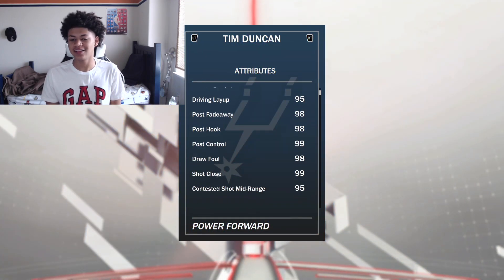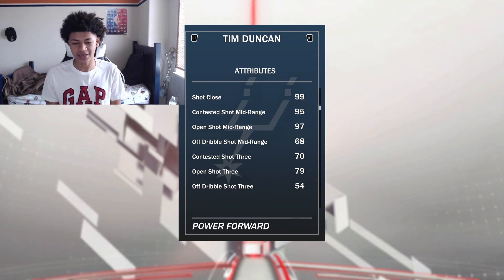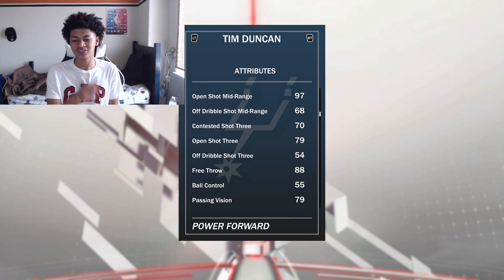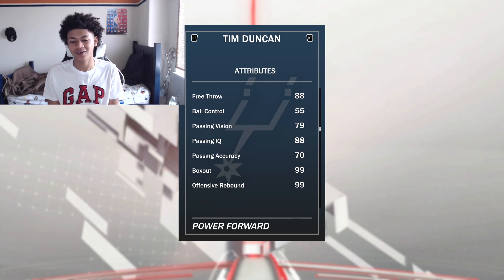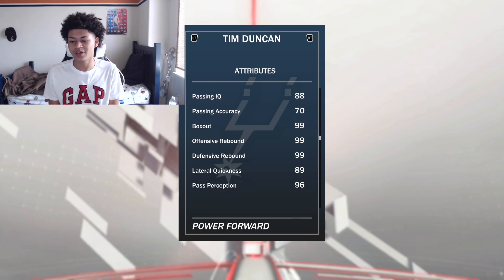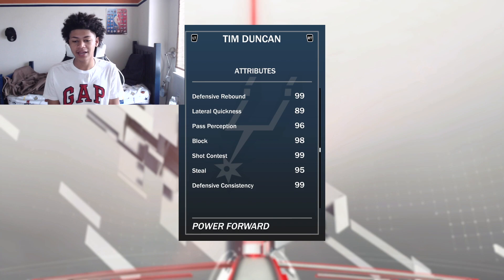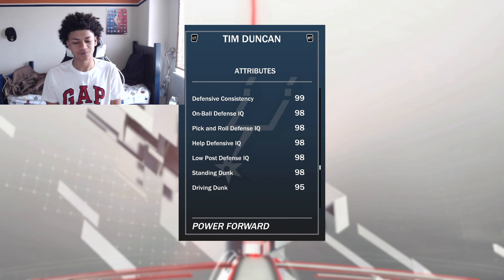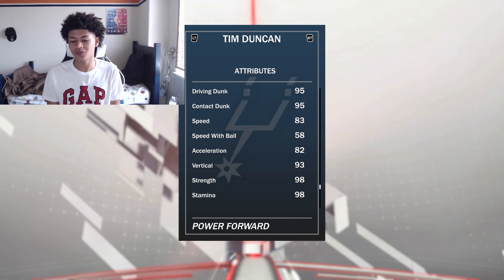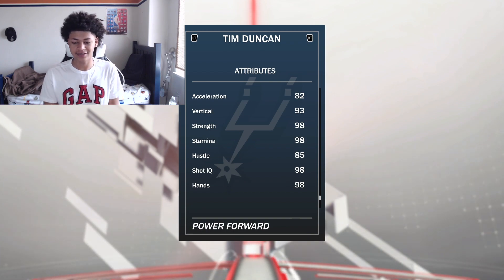On to the attributes: 99 standing layup, 95 driving layup, all like 98s and 99s on the post, 97 open shot mid. They gave this man a 3-ball — 79 open shot 3 without a shoe, very solid for Tim Duncan. Put a shoe on him, it's gonna be like an 85-88. 88 free throw, 25 ball control — not known for being a point forward. 99 offensive and defensive rebounding, 89 lateral quickness, 98 block, 99 shot contest, 98-99s on defense, 95 driving dunk, 95 contact dunk, 83 speed, 58 steal, 98 stamina. The card looks so awesome, I can't wait to get into it.